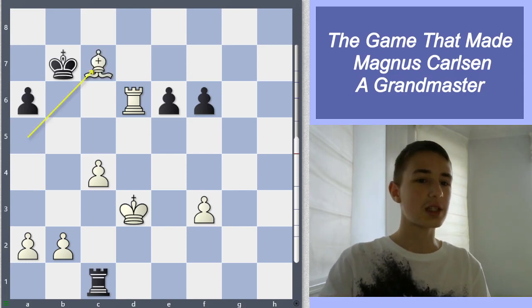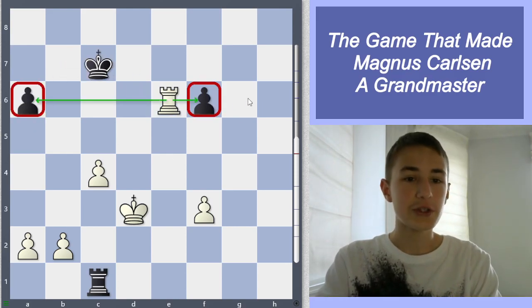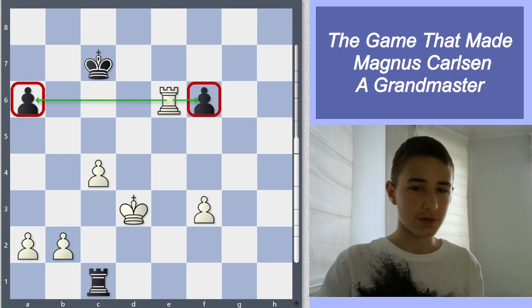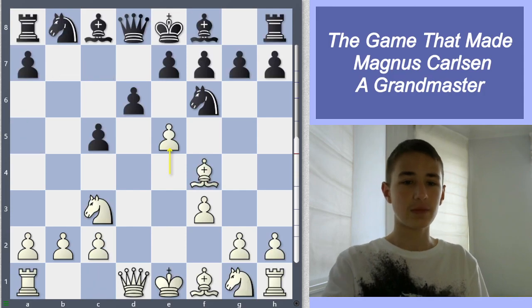He resigned pretty much without even waiting for a reply from Magnus. He resigned because Magnus just has a completely winning position — the pawns are completely weak. After rook c1, his opponent just resigned. That was a very, very nice game, starting off with e5 and just playing positionally, having much better piece play all game. It was a very, very extremely well-played game from Magnus — and that is how he became a Grandmaster.